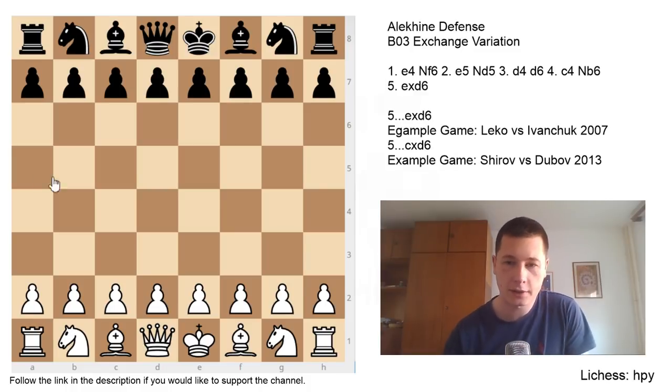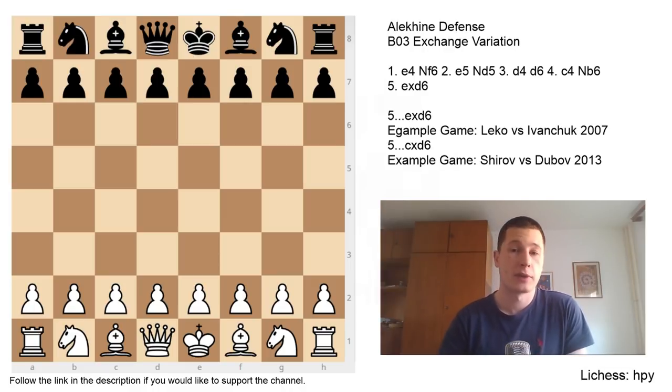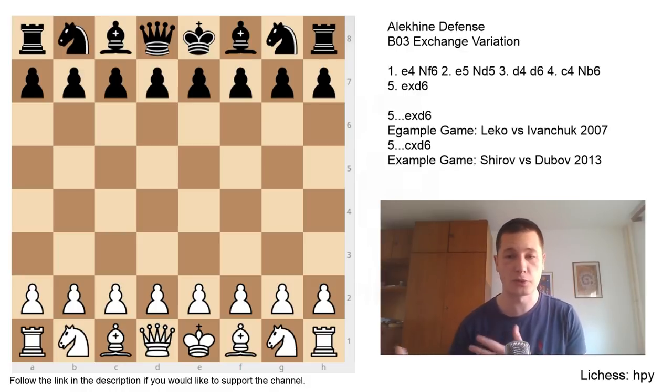Hi everyone, Stjepan here. Today I'll continue the series on the Alekhine Defense with the exchange variation, which is in my opinion and in many other people's opinion the best way for white to play against the Alekhine. Even though it might not be the most ambitious attempt, it's definitely solid and gives white extreme fighting chances. It could be slightly awkward for black because his pieces are pushed back on the first three ranks with only one weakness to exploit.